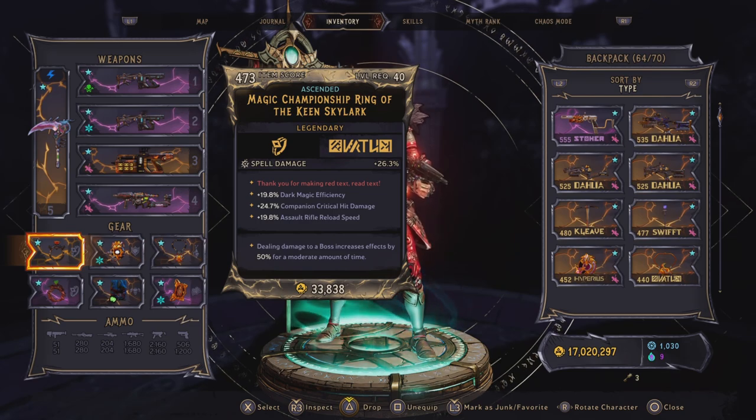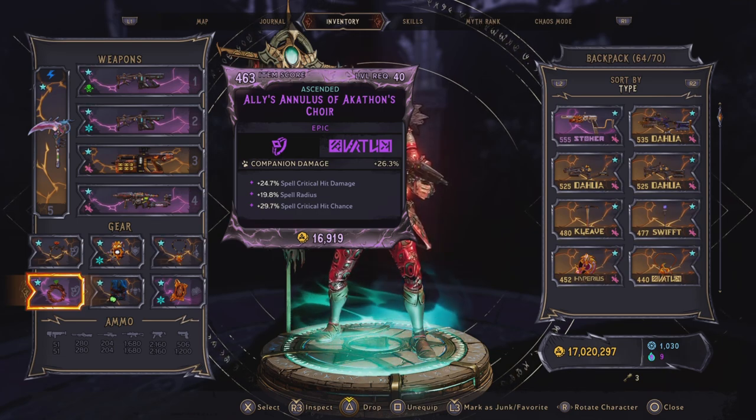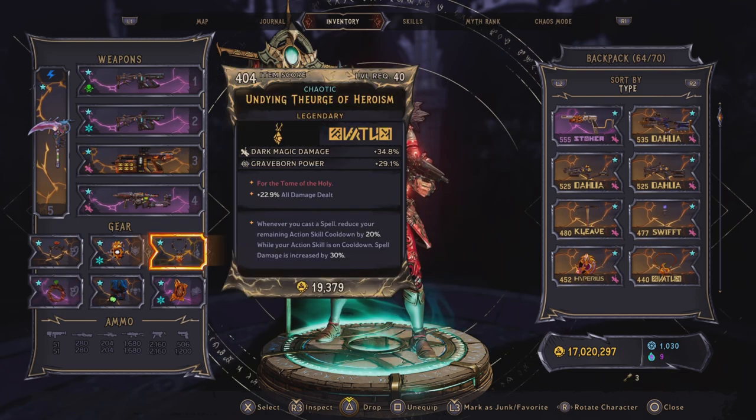The second ring we have equipped is actually a purple ring, and it's because of the rolls on this one. This is also ascended — we have companion damage, spell critical hit damage, spell radius, and spell critical hit chance. For the necklace we are using a Third Shot of Heroism, and this is whenever we cast a spell it reduces remaining action skill cooldown by 20%, and while our action skill is on cooldown our spell damage is increased by 30%. We have dark magic damage, Greyborn power, and a double roll of all damage dealt.